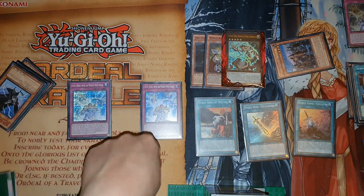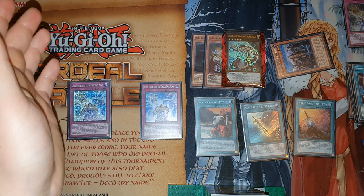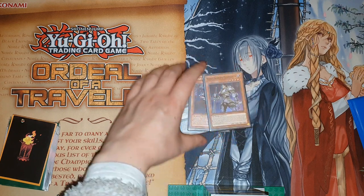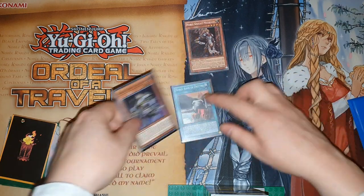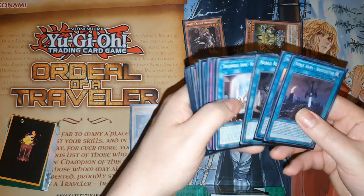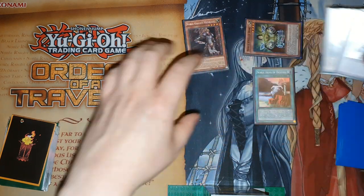Now one last combo — same starting hand but you're going second. You can actually OTK but it's dead on eight thousand, so if they have any disruption you can't do it. But it does attack through a field. For this last combo with Madrart, Custenin, and a re-equipping Noble Arms going second, you can do exactly 8000 damage attacking directly. Summon Madrart, equip Destiny, use Madrart's effect to summon Bars from deck. Destiny re-equips to Bars. Bars' effect reveals three — it doesn't really matter which one they hit, the combo still works.